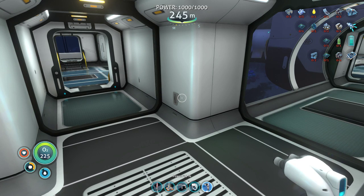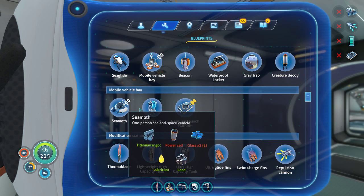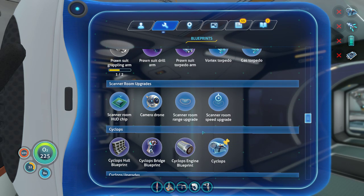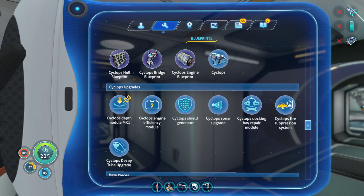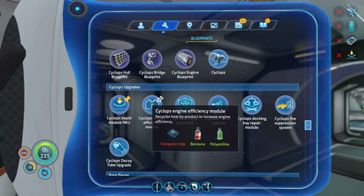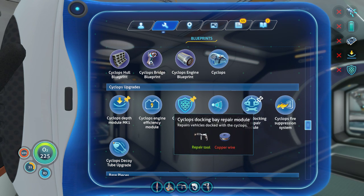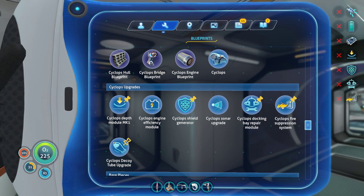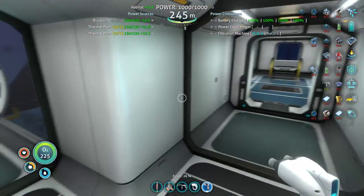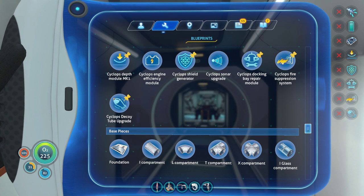What are we doing now? We are done with Cyclops. Cool. Upgrades for it. I want that — we already have that somewhere. Shoulder here sounds good. Alright, so we want all those things. Repulsion cannon, we're done. More propulsion cannon.